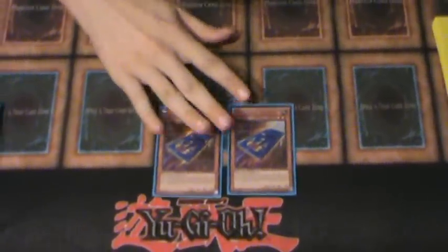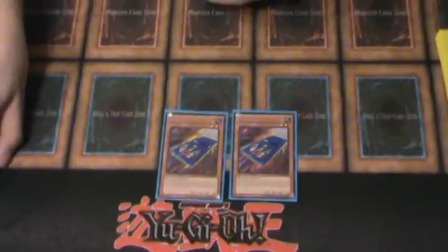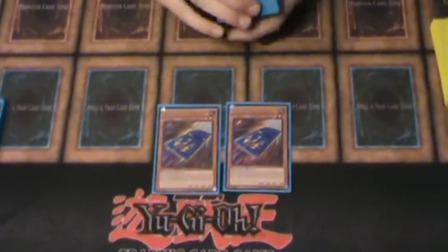Then the two Card Car D for draw, because if you do have the Marshmalloon on the field or you have the Watt Lock going, the best thing you can do is just draw more cards. So, the two Card Car D.